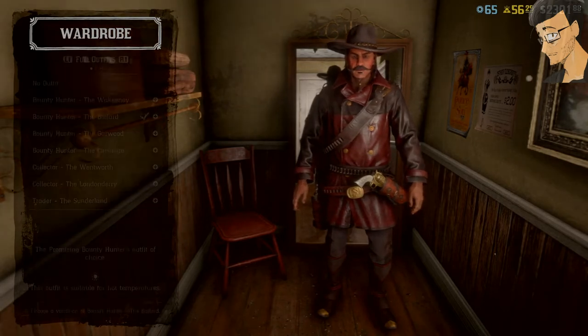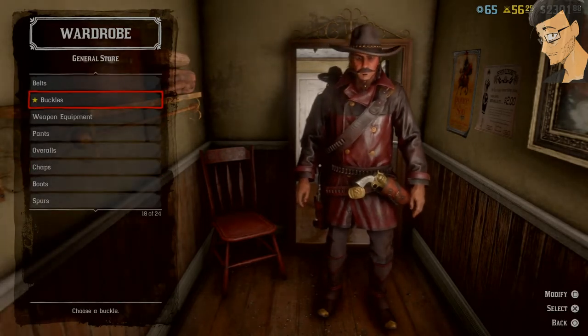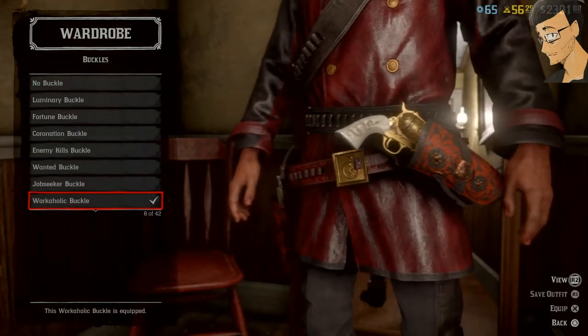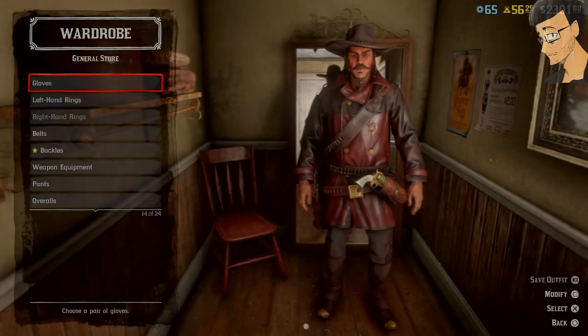Go to your belt buckles and change that. And if your real outfit has a ring on it, then remove that too.